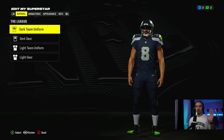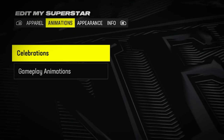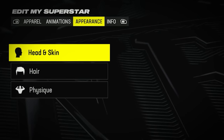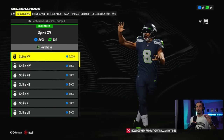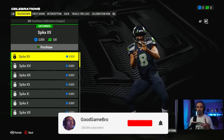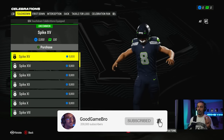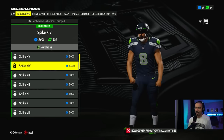Before you actually hop on the field, there's a couple of things you can do. You can edit your Superstar, talk about your entire uniform, look at animations, go back to your appearance, and then there's essentially the info that you put in from the get-go. I want to talk about the animations really quickly because this is something that I'm really excited about. They have celebration packages for touchdowns, first downs, interceptions, sacks, tackle for loss, and celebration runs.